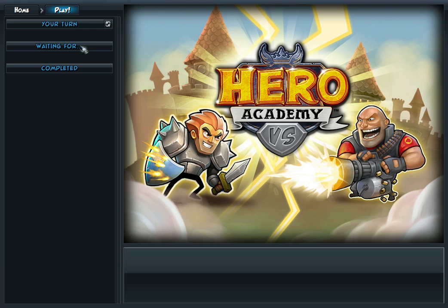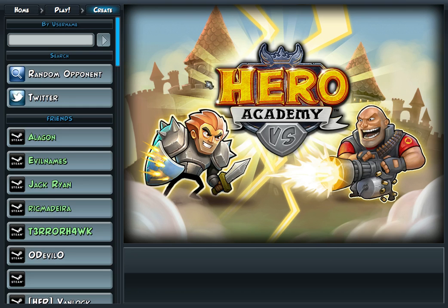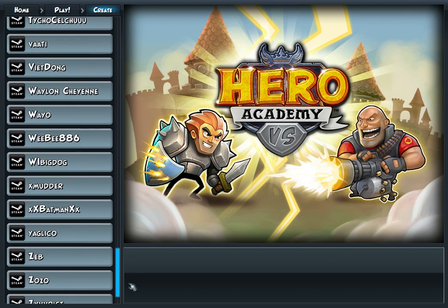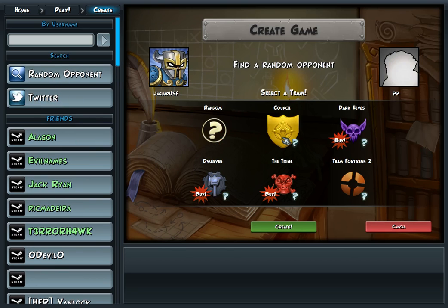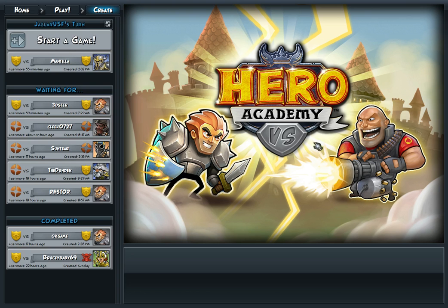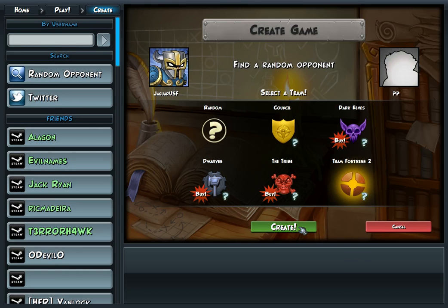Let's go into the game. Since it is turn-based, you can play multiple games at once — I have multiple games going on here. You can swap between games. What I'm going to try to do is play one game as the Council and one game as Team Fortress. It pulls up all your Steam friends and shows which ones actually have Hero Academy. Or you could challenge people through Twitter or search for a random opponent. I'll just do random.